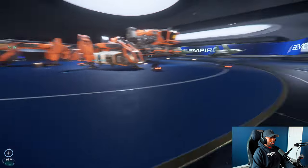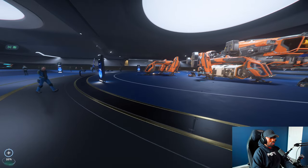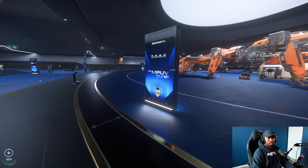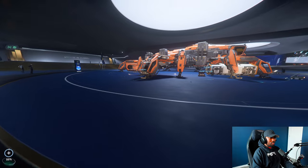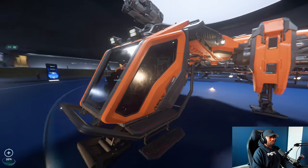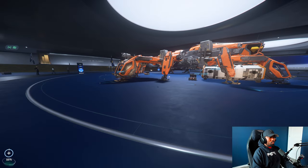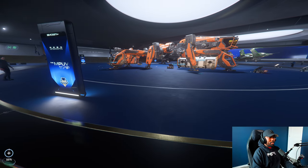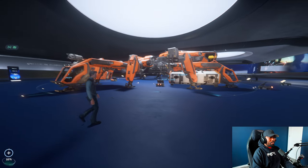These vehicles are going to be utility vehicles to service the big ships I mentioned. For those who own an Idris, Polaris, or Javelin, you're going to need vehicles like this to move things around. With big ships like that you don't necessarily want to take them planetside if it's not necessary — you leave them in space and bring vehicles like this to support and move cargo between the ship and space stations or planetside locations.